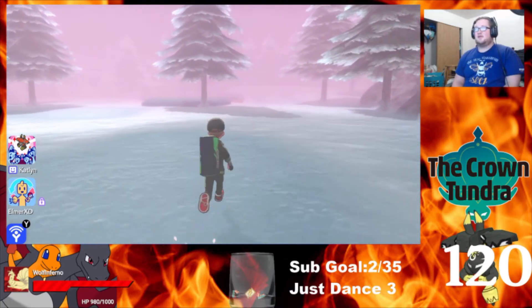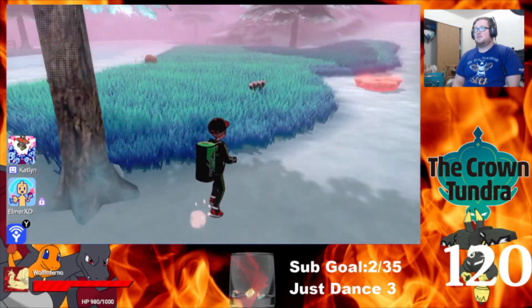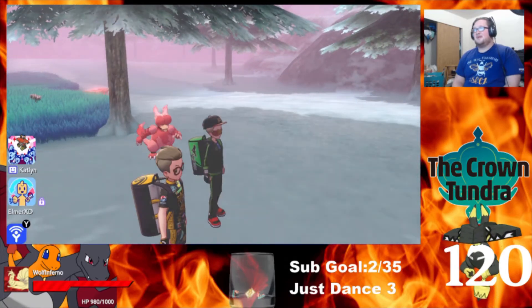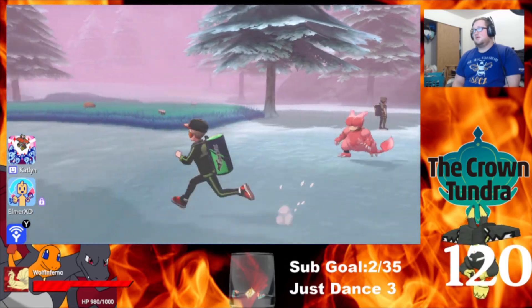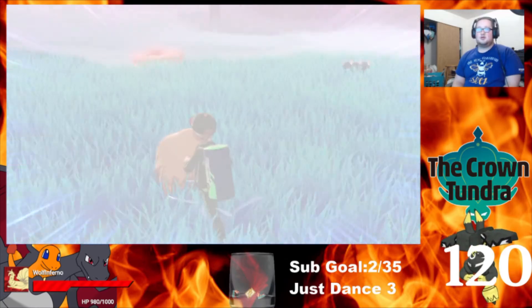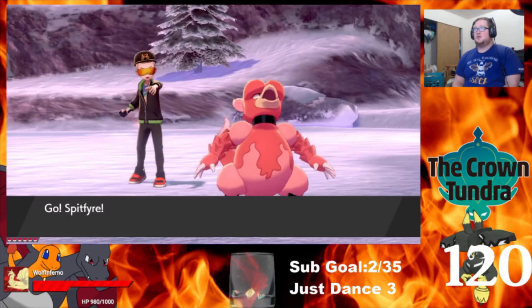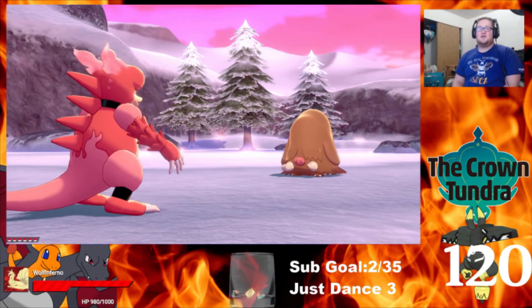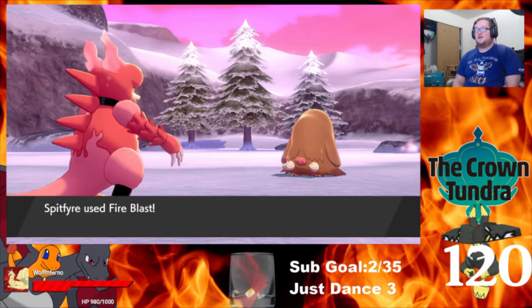Now we got a shiny Magmar for the living dex — that's pretty good. 162, that's how many we have now. Where's an ice type? There's a Palace Wine — oh, look at the Magmar just running around with me. Look at it, that's adorable! It's awesome. Okay, Palace Wine, come here. Oh, that sparkle looks so nice. It's got fire blast and all that jazz.